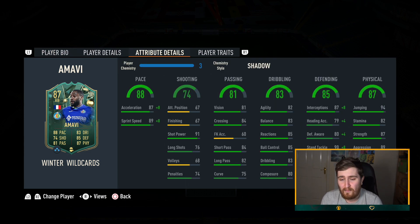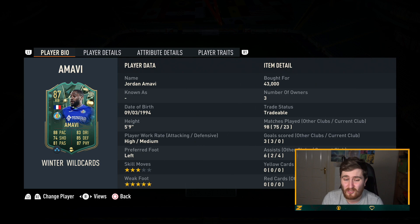Right back Jordan Amavi — I've mentioned him in a lot of my videos. Beast of a card, fast, really good physical stats for an 87 right back, very good defending, pretty good on the ball, decent passing. And when you bear in mind he's also got five-star weak foot — really really nice card.